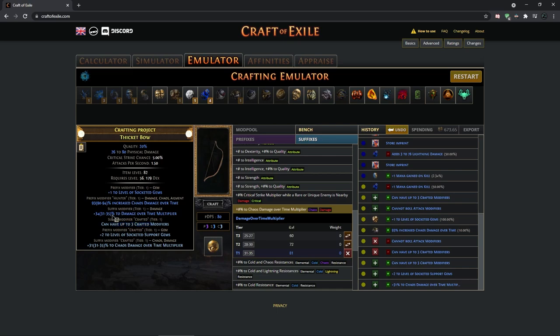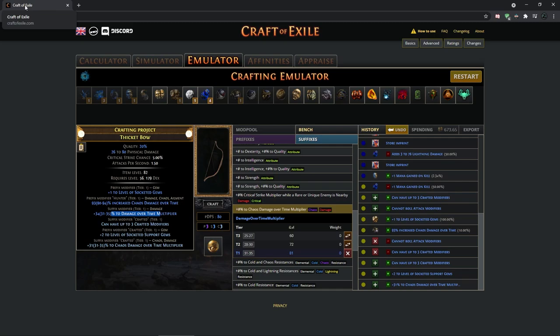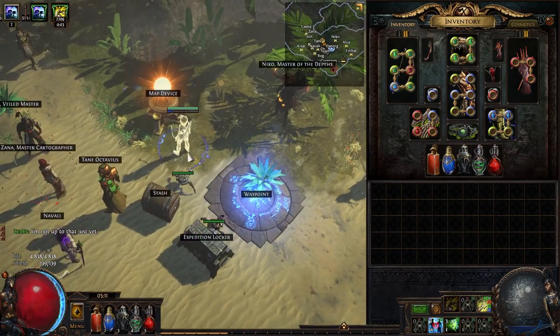For crafting damage over time multi with beasts it's probably around 1 more exalt, so I would say it's around 15 exalts to craft this bow. To get something better it would probably be in the tens of exalts. If anyone knows a better way to craft it maybe cheaper, feel free to leave a comment.